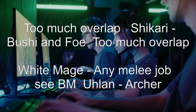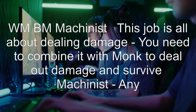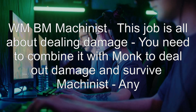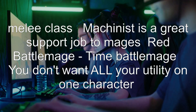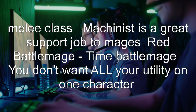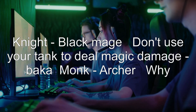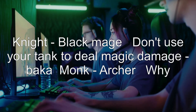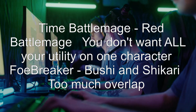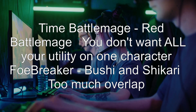White Mage with any melee job, combined with Black Mage or Uhlan/Archer, is problematic. Machinist: this job is all about dealing damage — you need to combine it with Monk to deal out damage and survive. Machinist with any melee class is fine; Machinist is a great support job to mages. Red Battle Mage and Time Battle Mage: you don't want all your utility on one character. Knight and Black Mage: don't use your tank to deal magic damage. Time Battle Mage and Red Battle Mage together: again, you don't want all your utility on one character. Foebreaker, Bushi, and Shikari together is too much overlap.